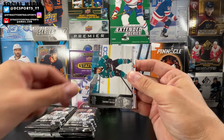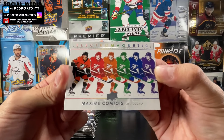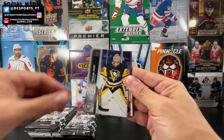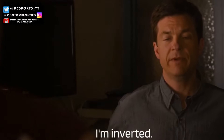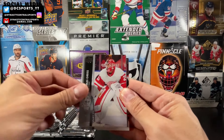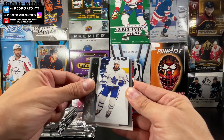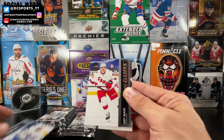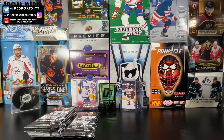Tory Krug, Kevin Lankinen, Josh Norris. Electromagnetic of Maxime Comtois. Kristen Jarry, Kevin Lankinen. UD Portraits of David Pastrnak — stare into those eyes! Trevor Moore, Thomas Greiss, Brent Burns. We got a Young Guns coming up — Alex Kerfoot — and then a Young Guns for the Hurricanes: Joey Keen! Joey Keen, one of the Young Guns of the year for the Carolina Hurricanes.